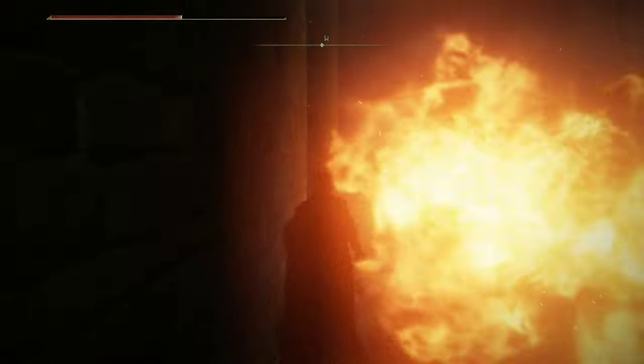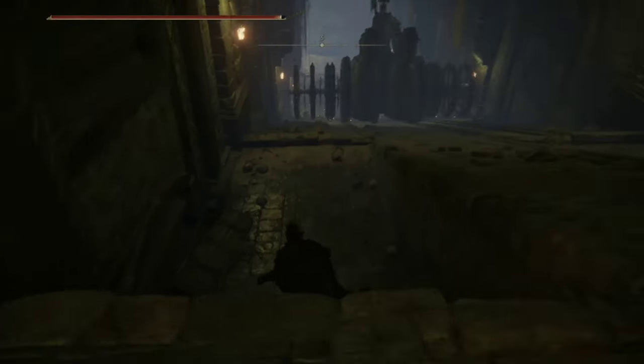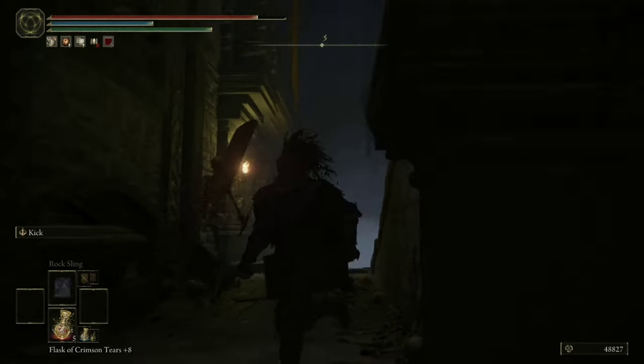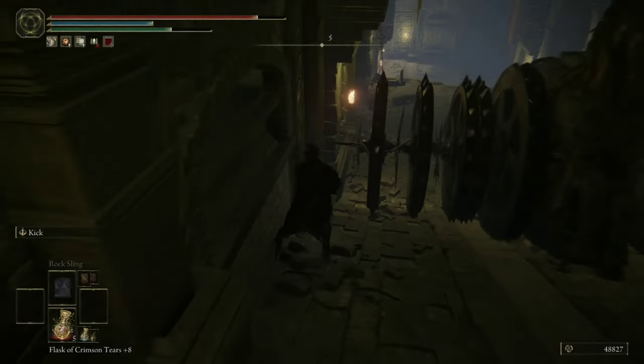Unless of course you are a Targaryen. From here you're gonna want to run out of the room and drop into this alcove on the left. The second the chariot passes overhead you're gonna want to sprint down and slide into the next alcove on the left. As you can see on screen, I waited, ran too late and ended up getting clipped by the chariot. Ow.